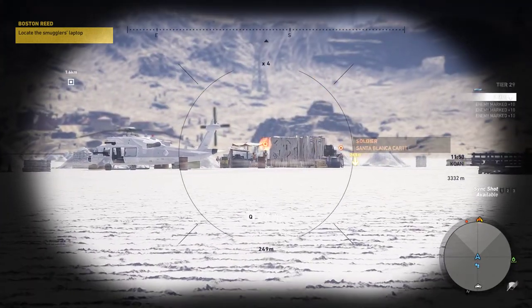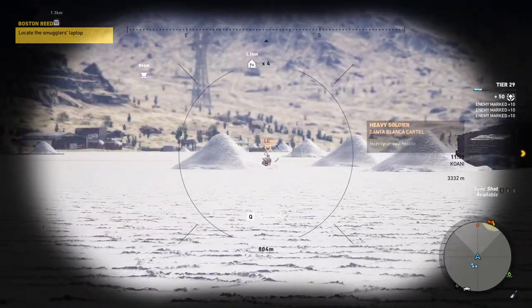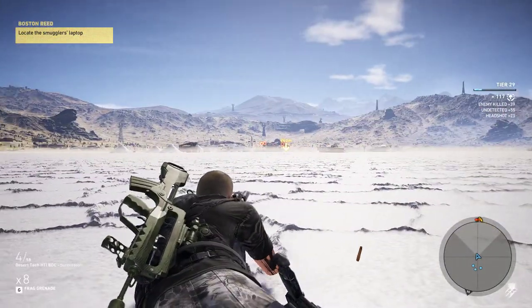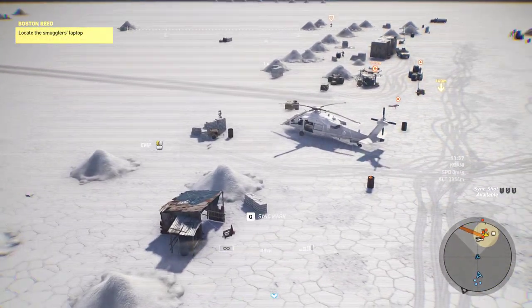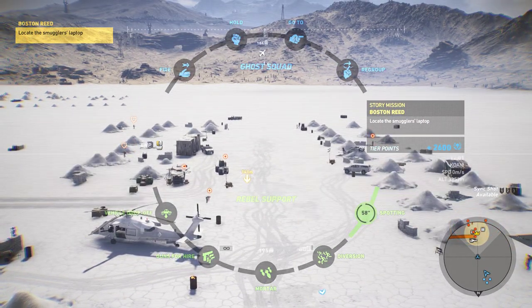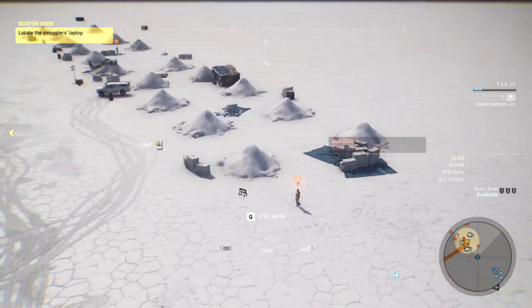Coming up on the airstrip now. I can spot two, three, four — got a third target — that makes five. Let's drone it and see what we got. There's not really a whole lot of people. I asked the rebels to recon the area for us. Okay, that's it — I thought there'd be a lot more. Let's get them.